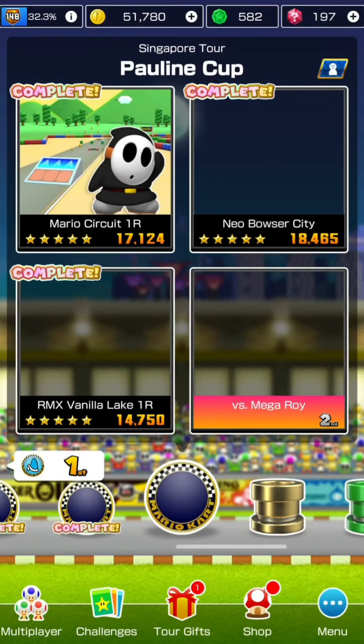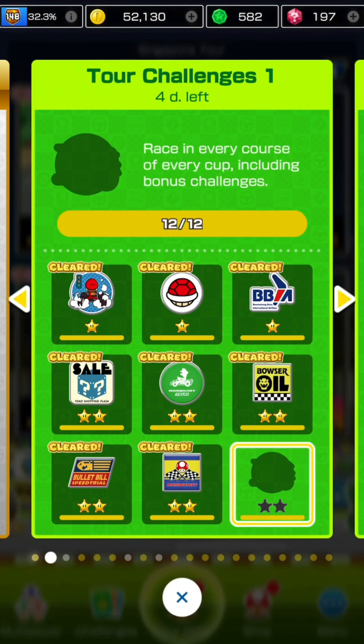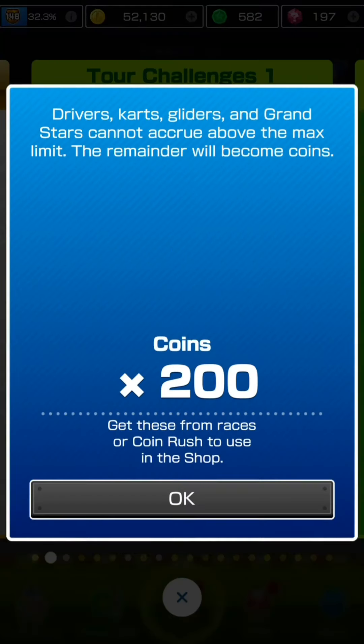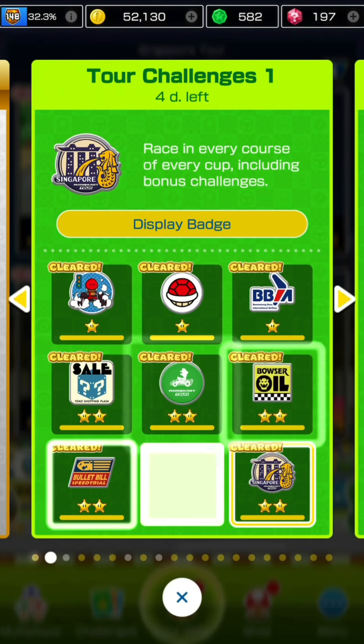Opening the ACP for this tour - is it going to be Cat Peach? No - it's Penguin Luigi. Quite a bummer but at least that's a free level-up to level five. He actually has quite a number of favorite courses which is really good if you don't have him in your roster yet.